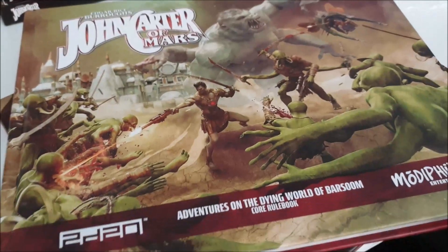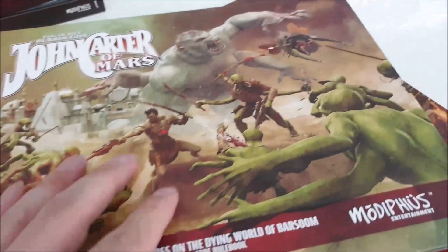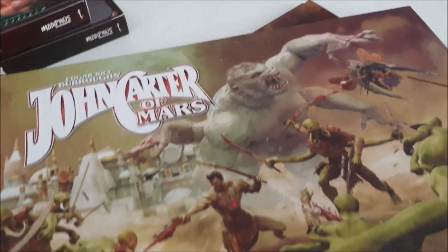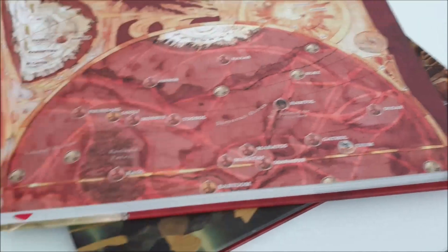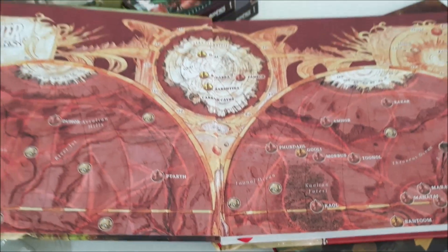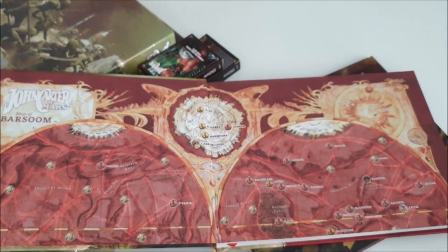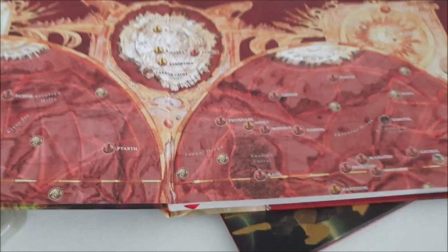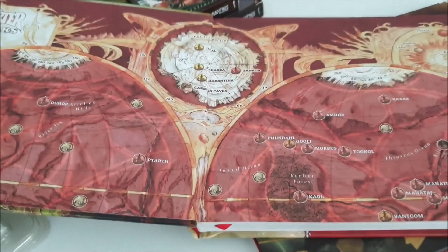Here is the John Carter of Mars 2D20 Adventures on the Dying World of Barsoom Core Rulebook. Pretty dramatic. Combat-centric. High adventure. Far end of pulp heroism — this is planetary romance. And speaking of planetary, look at this map of Mars, and this bright red ribbon on our favorite kind of binding.